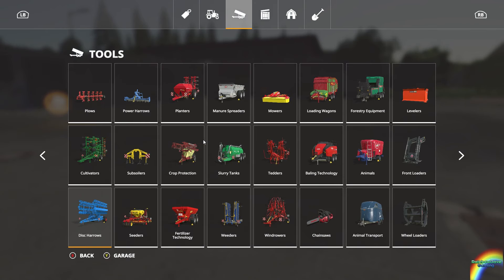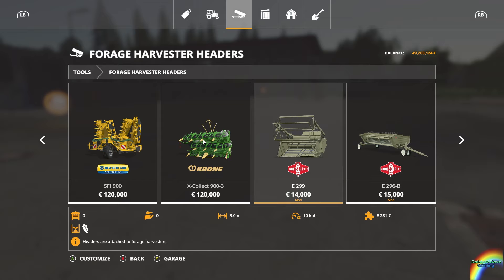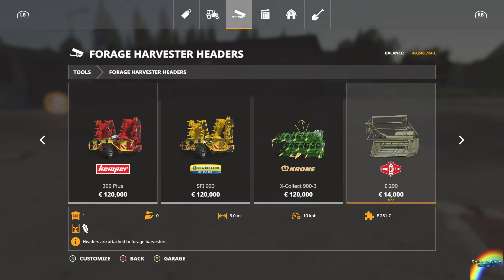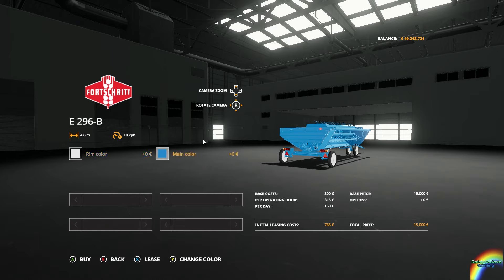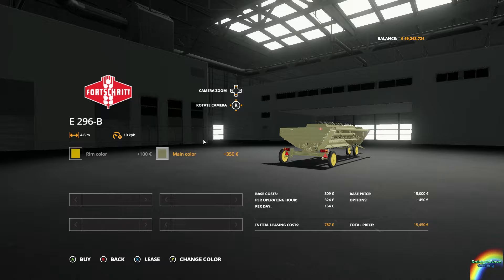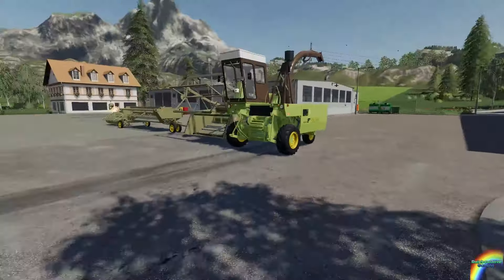I'm presuming that everything else I'll want for this is going to be in the Forge Harpster header — over here somewhere. Yep. This is for corn, grass, and generally... there's a whole crop header and a pickup header as well. I've made all of those the wrong color, but that's fine.